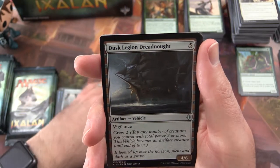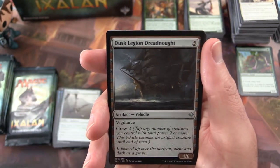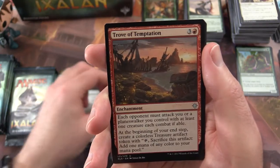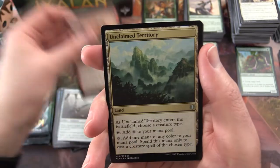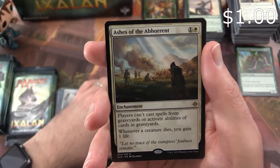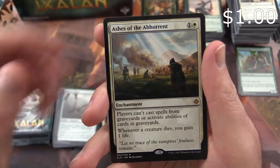The uncommon is Dusk Legion Dreadnaught. Trove of Temptation. Unclaimed Territory. And Ashes of the Abhorrent is the rare.